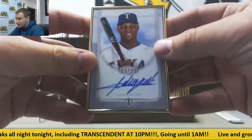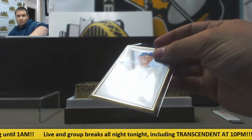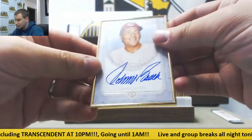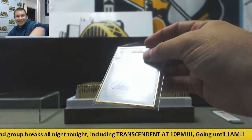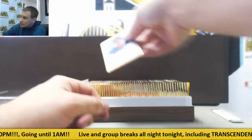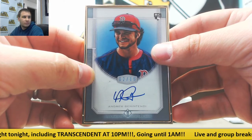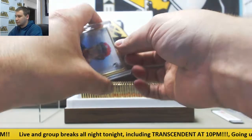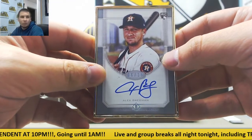Next up we have base auto 9 of 25, Adrian Beltre. Next autograph is Johnny Bench — base, 7 of 25. Next auto is a silver parallel rookie auto, 2 of 15, Andrew Benintendi.